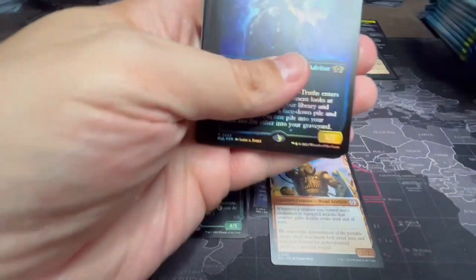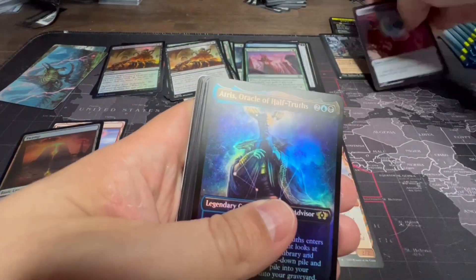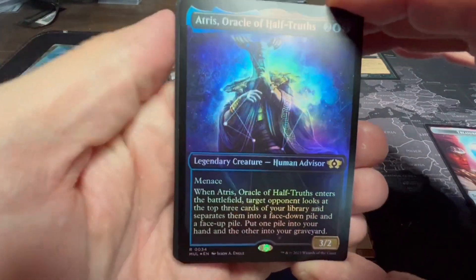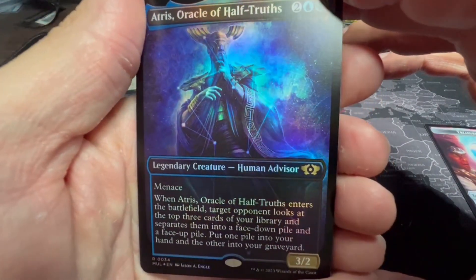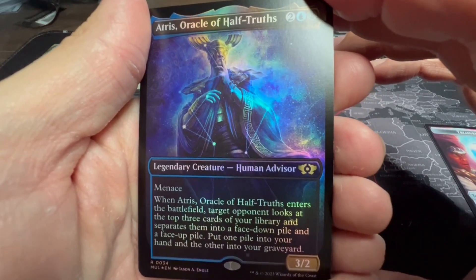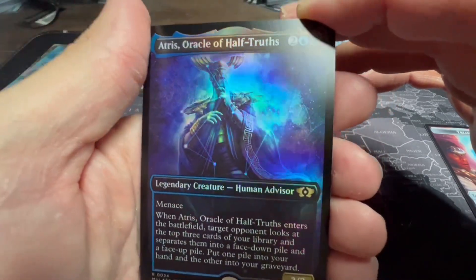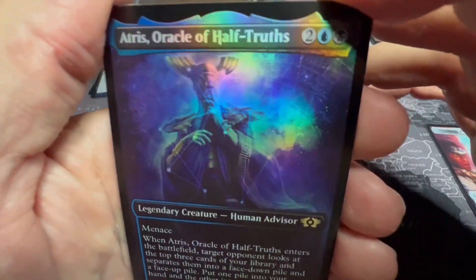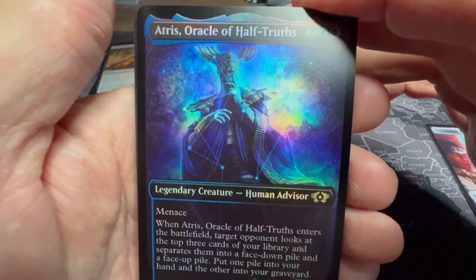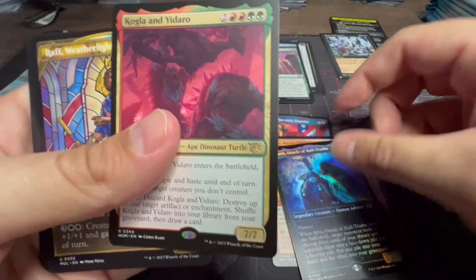Also another card I pulled in my pre-release kit: Atraxa's Oracle, Half-Truce — Menace. When it enters the battlefield, target opponent looks at the top three cards of your library and separates them into a face-down pile and a face-up pile. Put one into your hand and the other into your graveyard. It helps you filter through, and it's interesting to see how your opponents will pull those cards.